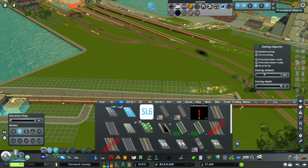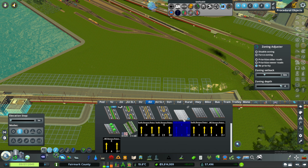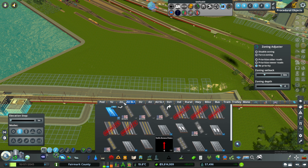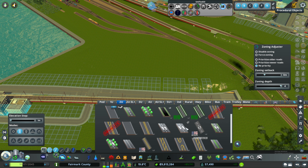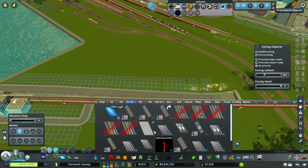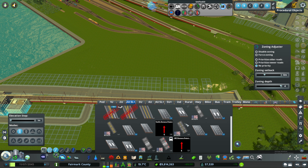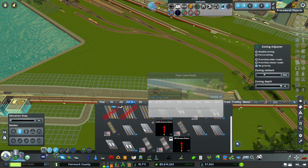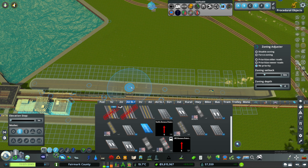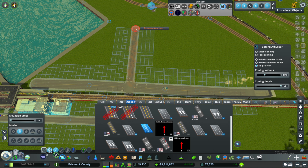Let me see if I can grab a four-lane road here. Where's the small speedy four-lane? That was probably under this one. There it is. Already have a light there, just carry that out.